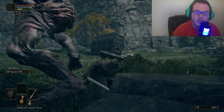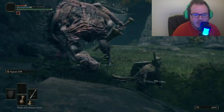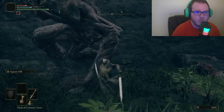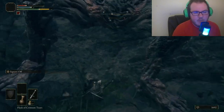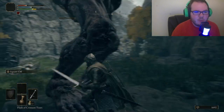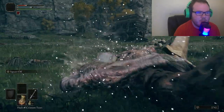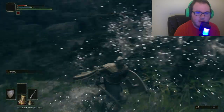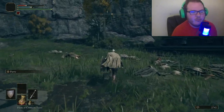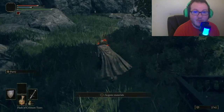Number six: upgrade your equipment and stats as you progress through the game. Make sure to upgrade your weapon from time to time. Don't always spend your runes on leveling up — you can also use them to upgrade your weapon. Keep your smithing stones useful and visit a blacksmith every once in a while. Make sure to upgrade your weapons as you go and don't forget to do that.